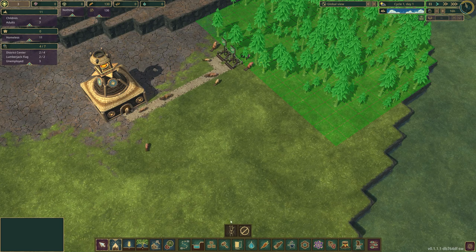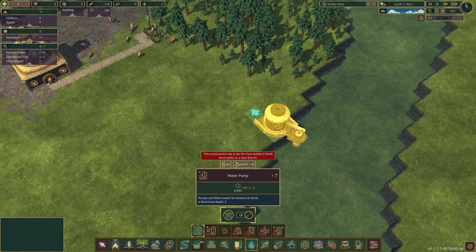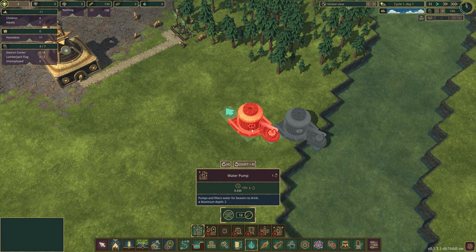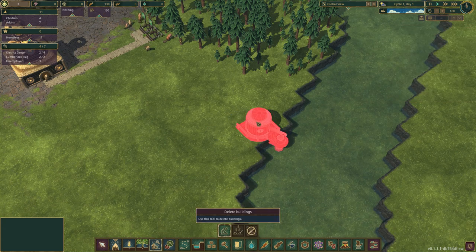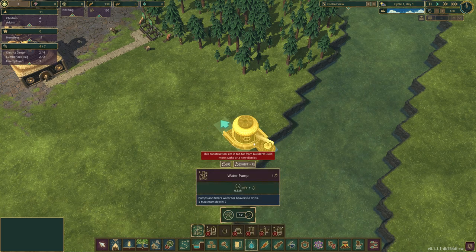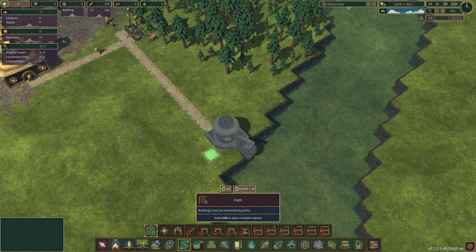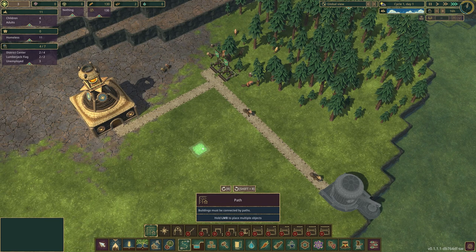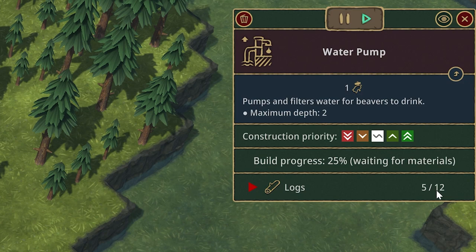Now what we need to do is add a water pump, otherwise our beavers are not going to be able to hydrate. I'm going to scoot that over by one, remove that, get some water, and place it there. Then I can align my path from here all the way down. Let's pick up the speed a little and fast forward - we can see we need 12 logs for this.